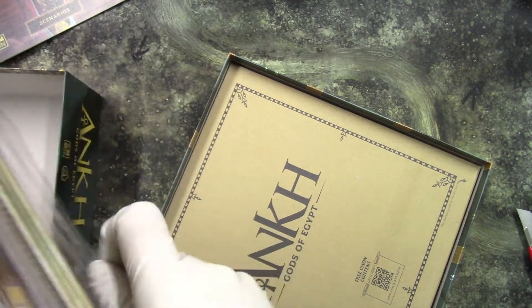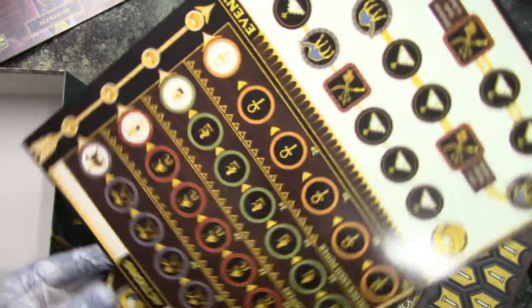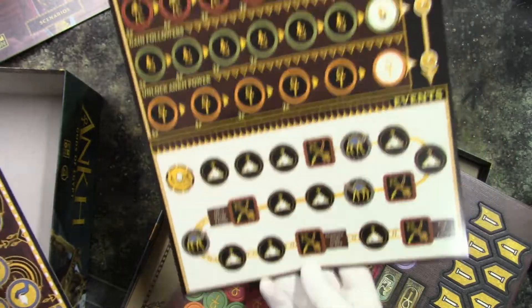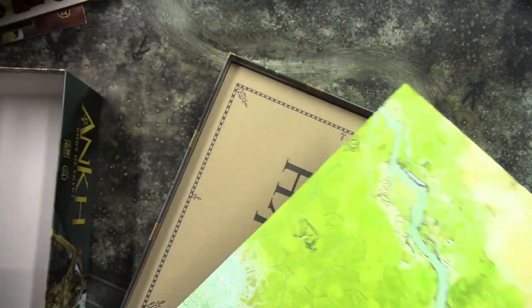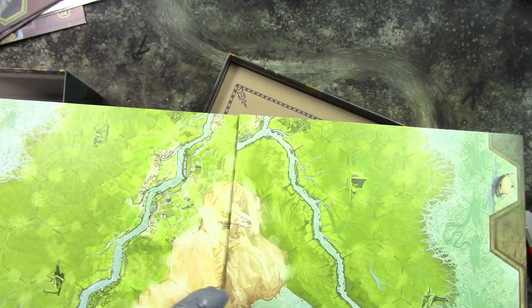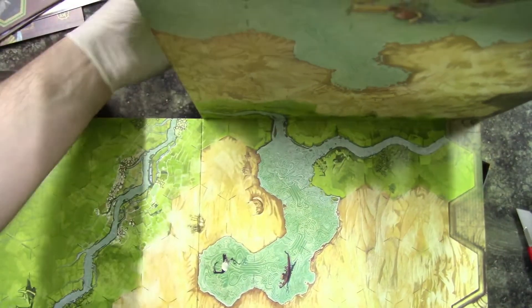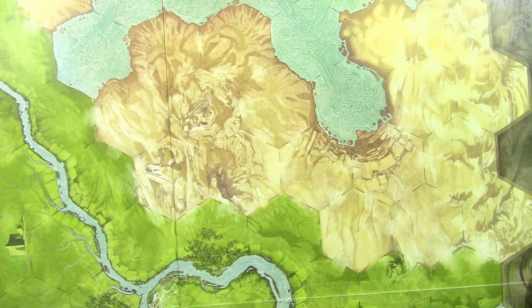Let's see what we actually get inside. So we get things like trackers, more trackers, tokens, more tokens, and the map itself which is more or less big and nicely designed. It's not too huge.